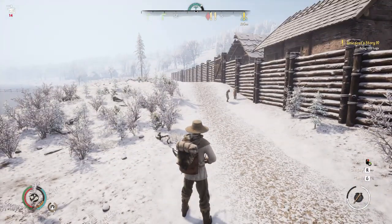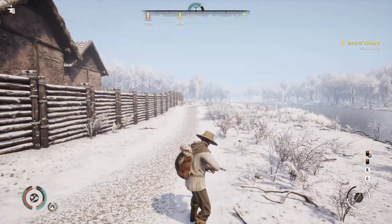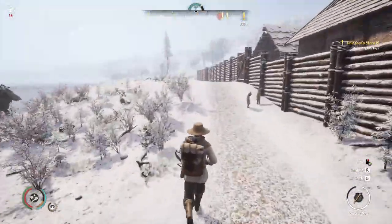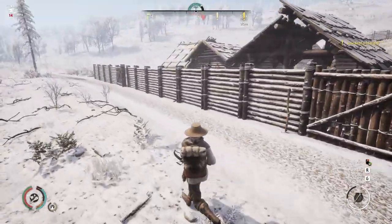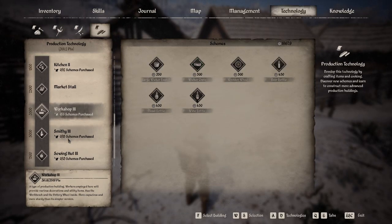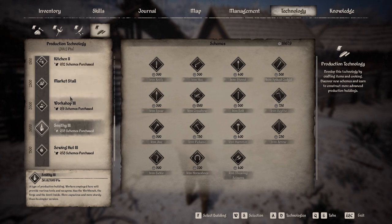Tip one: the crossbow is the best weapon. I love it. You get your bolts, they're easy to make. Hold the right mouse button down and you can aim at your opponent. They're very difficult to make though - you don't get the skills until end game really, because the iron crossbow is available on Smithy 3.